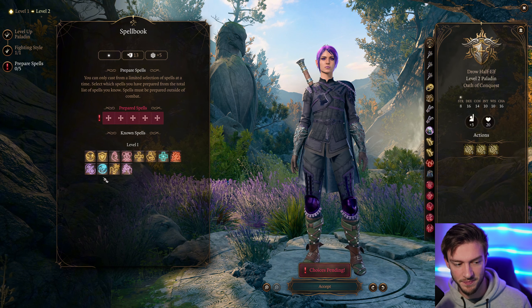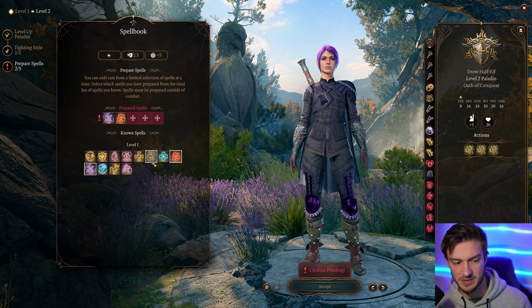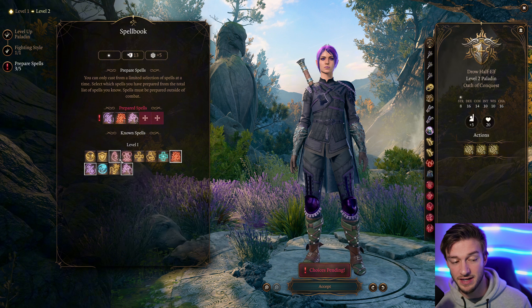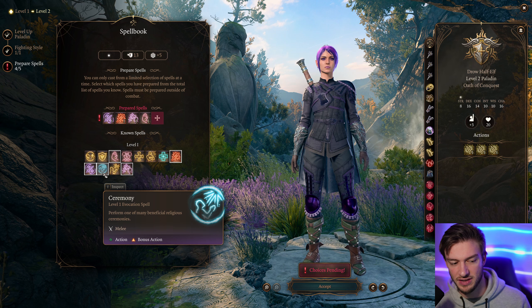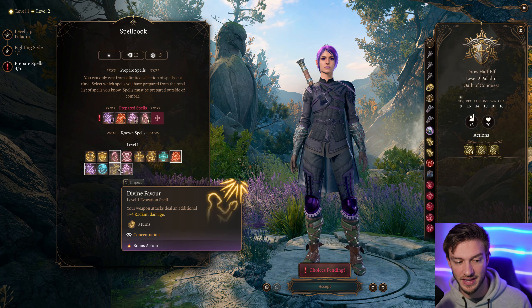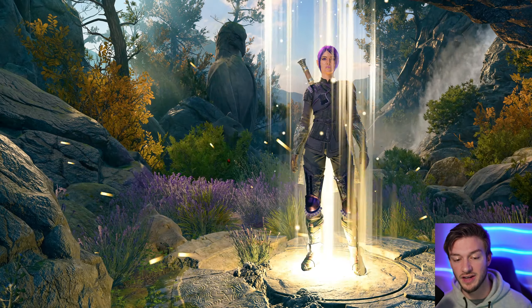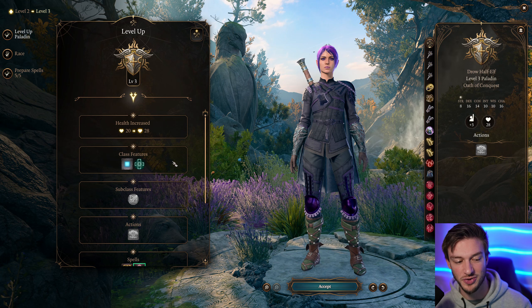For our spells, it's always a good idea to have things like Thunder Smite for pushback and Searing Smite — I like to have all three of the smites. Command is probably our most effective spell that we get. If you have the Mistress Spells, you get things like Ceremony, which should be useful early on in the game, Divine Favor, or even Bless. The Paladin doesn't get a huge variety of spells, so we have pretty much free choice of taking whatever we want.